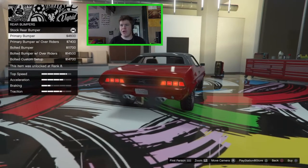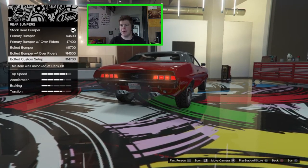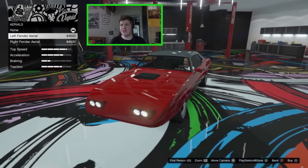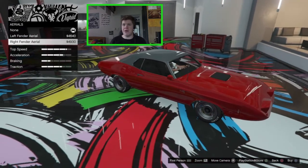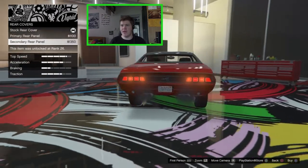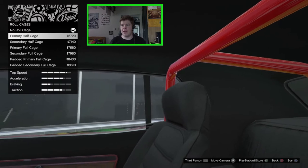On the rear we've got the stock chrome bumper, a primary colored bumper, a primary with overriders, a bolted-on chrome bumper with or without overriders, and a bolted custom setup — I just like the primary bumper. On the chassis we have aerial options: driver side or passenger side — I think it looks better on the passenger side. On the rear panel we can have stock, primary, or secondary — I quite like it in the stock black so we'll leave it like that.